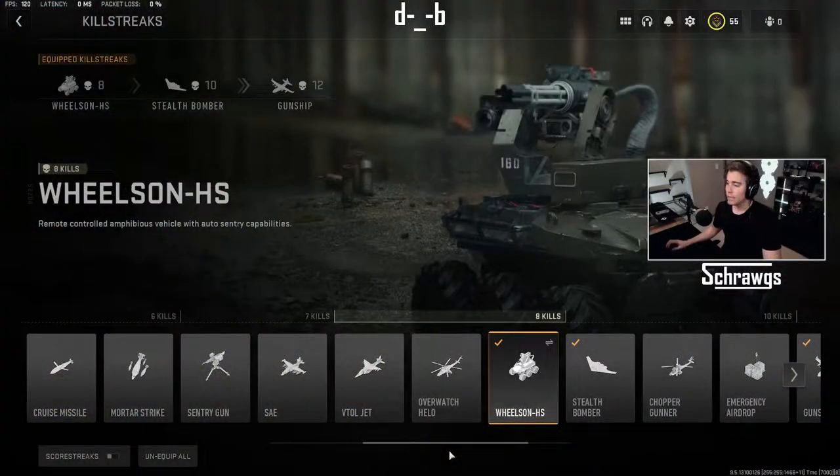Wrapping up the 8-kill group, we have the Wilson HS. This is a remote-controlled amphibious vehicle with auto sentry capabilities.